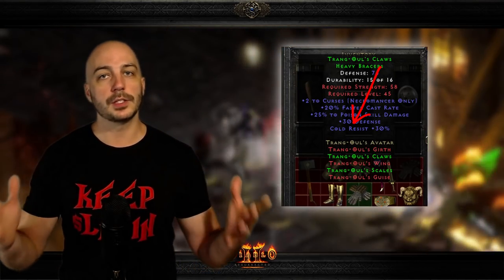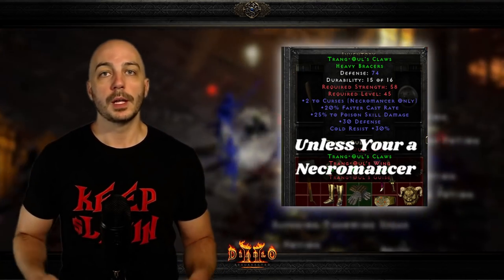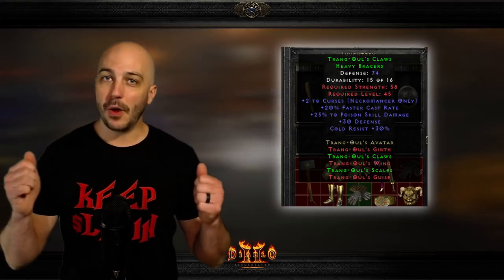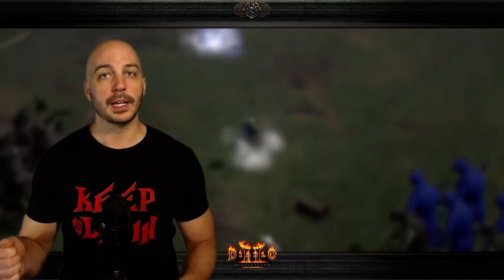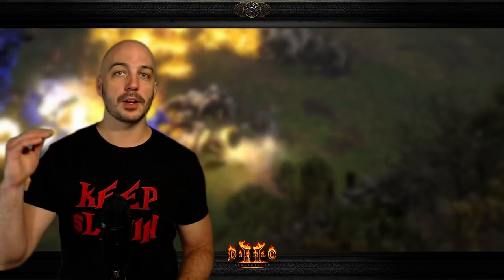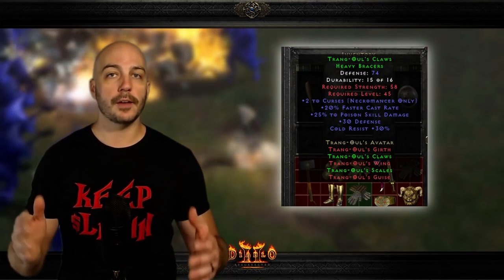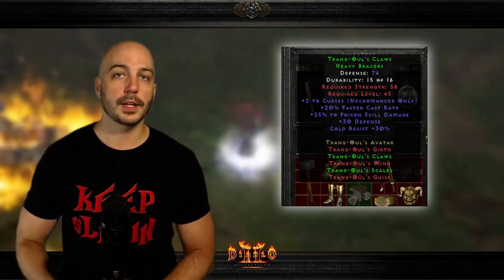With the exception of the faster cast rate, the cold res is essentially the only other thing on these gloves to really help your character. But faster cast rate is so important because in a Diablo ladder, almost every single person at some point will have a Sorceress, and those Sorceresses need more FCR to reach certain breakpoints. On top of that, the Hammerdin — possibly the number one best character depending on who you're talking to — needs more faster cast rate as well, and Necromancers are obviously going to use Trang's too. These gloves are only one of two gloves in the entire game that have FCR, so that's why Trang's Gloves are at number three.